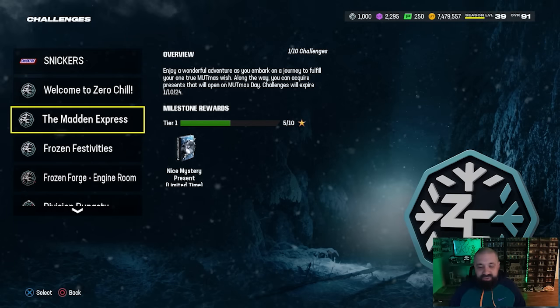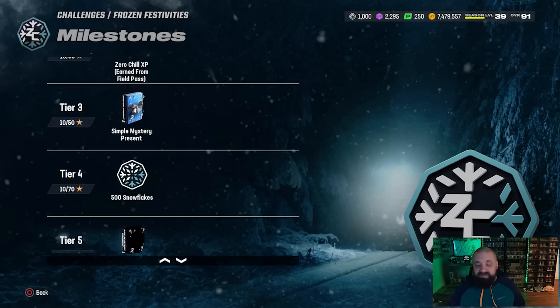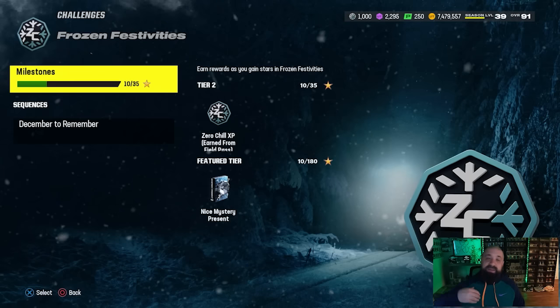In Frozen Festivities, I can confirm at tier one — only 10 stars — you get a stocking stuffer plus more XP for the field pass and more snowflakes, which you'll need to upgrade. Then at tier six, 110 stars, you get yet another stocking stuffer. As you can see, there are a bunch of different ways to get these.